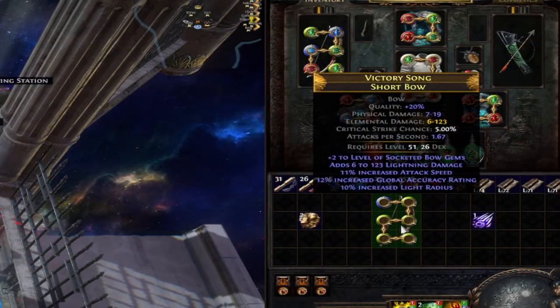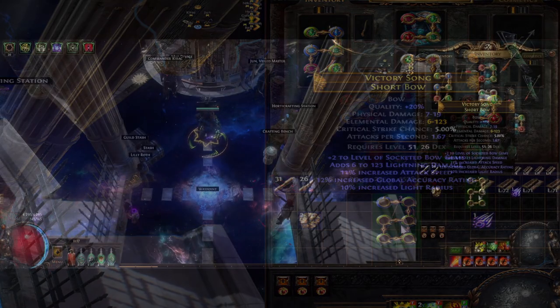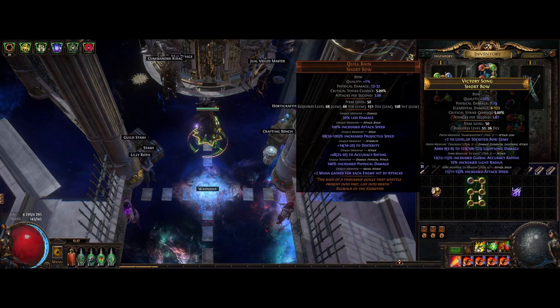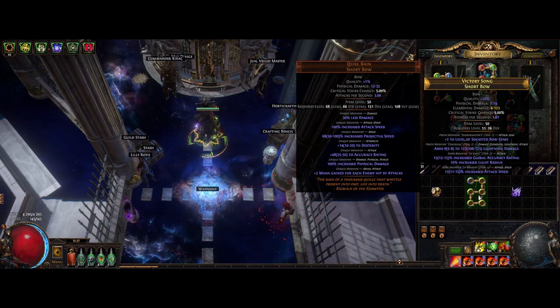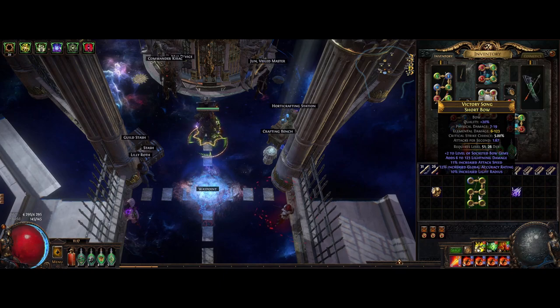So you get something like this — preferred higher attack speed than I did though. What we also want is to have one open prefix and a suffix, so if you get your attack speed but didn't get the open prefix and suffix, you can try to annul until you do. And if you should remove the plus 2 or the attack speed, then you just try with another Essence of Dread and repeat.